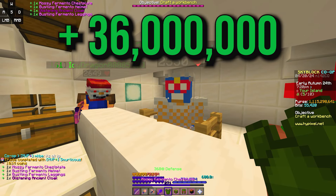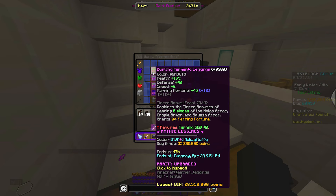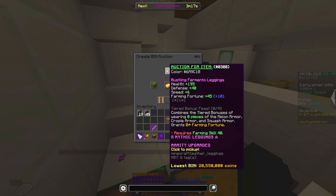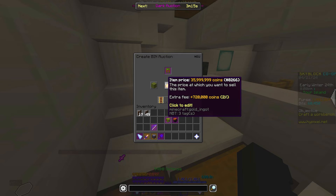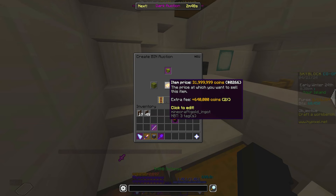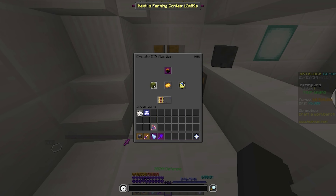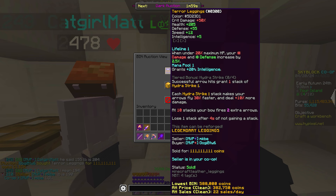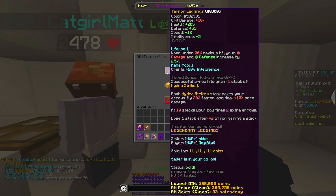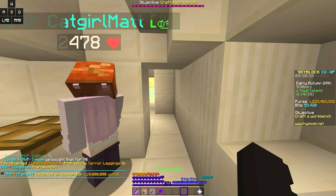Gardening tools and profit? More like Mossy Fermento Chestplate, Bustling Fermento Helmet, and Bustling Fermento Leggings — that's what the real profit is. Let's pay 101 million coins for that. The best piece already sold for 66 million coins. Similar Fermento Leggings cost 36 million coins, so let's match that price. And a similar Fermento Helmet costs around 31 million coins, so let's put ours up for 32 million coins. The Terror Leggings actually sold for 111 million — that's a lot of profit. I don't know why that guy sold it to us for that cheap.